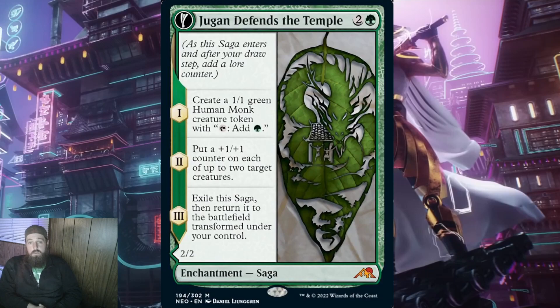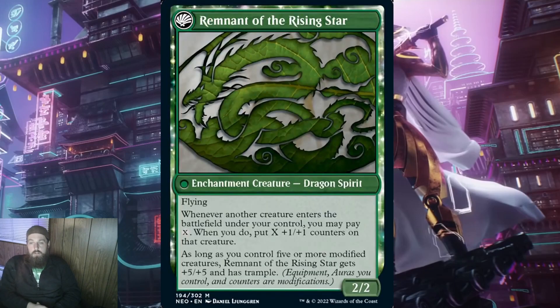Next we have Jugan Defends the Temple for 2 and a green. When Jugan ETBs, create a 1/1 green human monk creature token with tap, add one green mana — getting a mana dork is always good. On the second lore counter, put a +1/+1 counter on each of up to 2 target creatures. Then when this transforms, you get Remnant of Rising Star — a 2/2 enchantment creature dragon spirit with flying. Whenever another creature enters the battlefield under your control, you may pay X; when you do, put X +1/+1 counters on that creature. As long as you control 5 or more modified creatures, Remnant of Rising Star gets +5/+5 and has trample. Getting to 5 modified creatures in the current meta in green is not going to be hard, so this more often than not is going to be a 7/7 flying trample beast. The best part is it scales in the late game when mana is not a constraining factor.